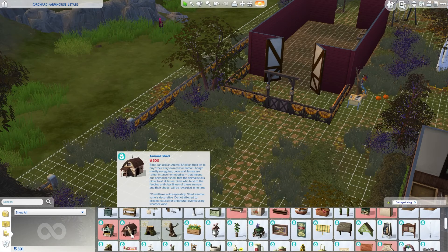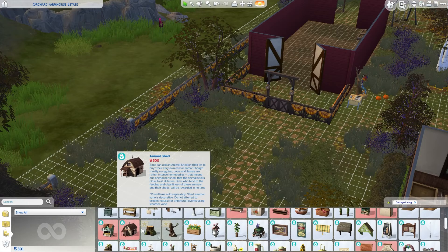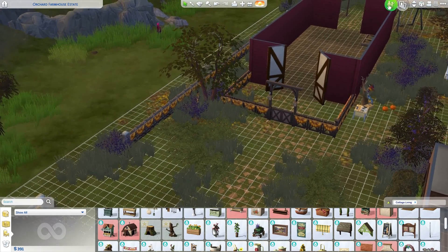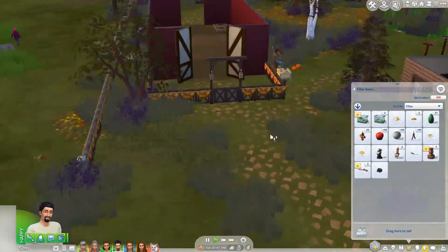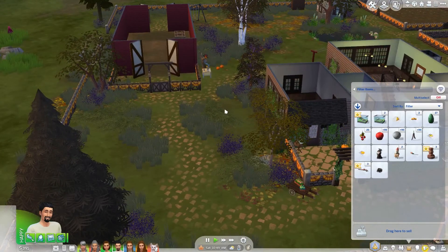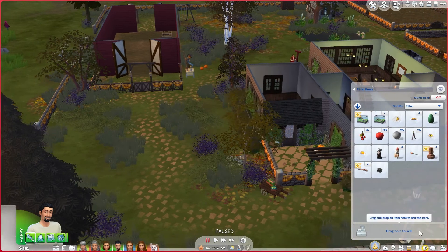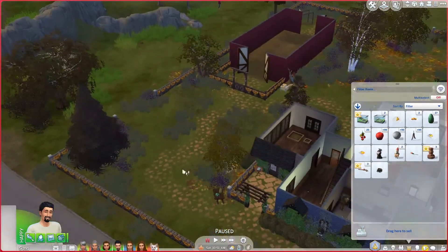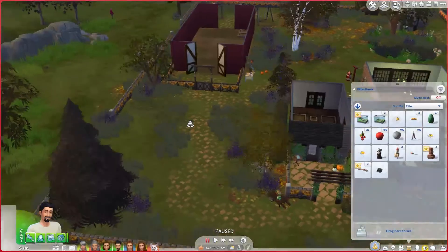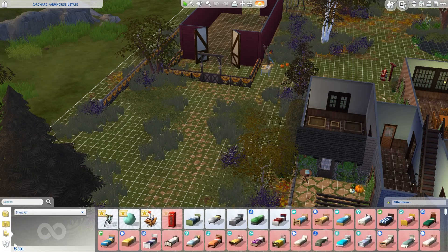We only have 391 simoleons — not a lot to work with. The animal shed is only 500, not too bad. And the chicken coop is only 400 — that's so awesome! Those are a lot cheaper than I thought they would be, which is fantastic. So that means we only need 900 simoleons to get our chicken coop and everything going.